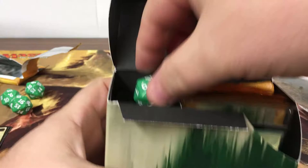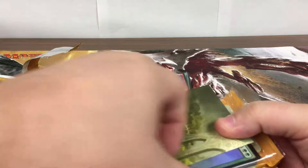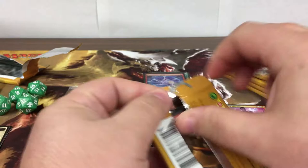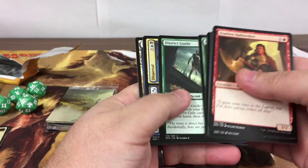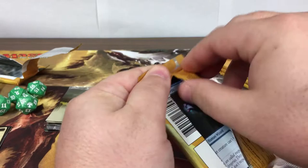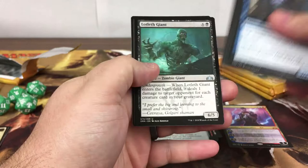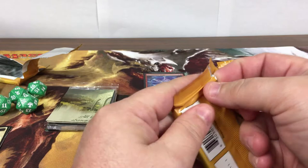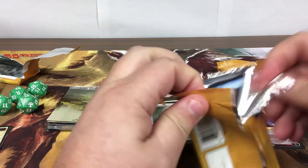Let's finish strong — we haven't got a shock land yet. Let's try to get a shock land on this one. It'd be a bad pre-release kit but let's see what we've got. Chromatic Lantern — awesome, great card! So we've got two mythics and they're both Ral, Izzet Viceroy — always call him Raul Zarek, but that's not his name.